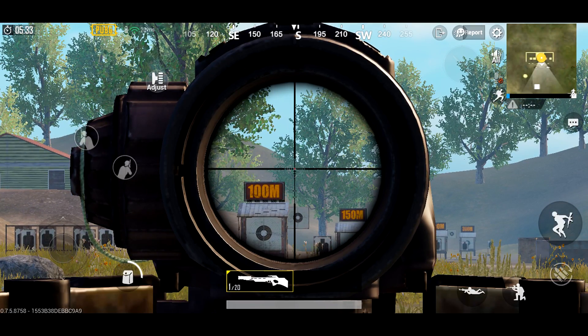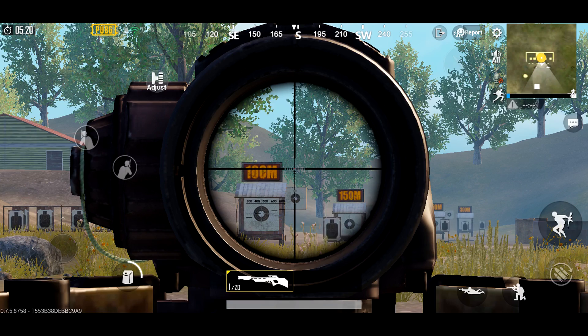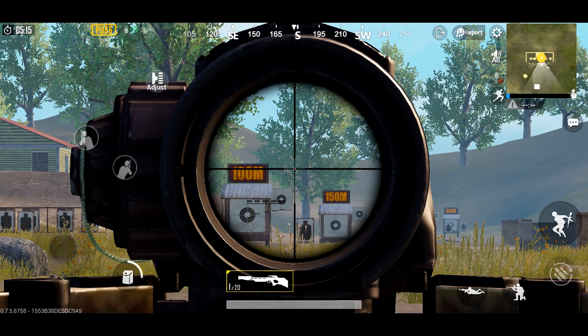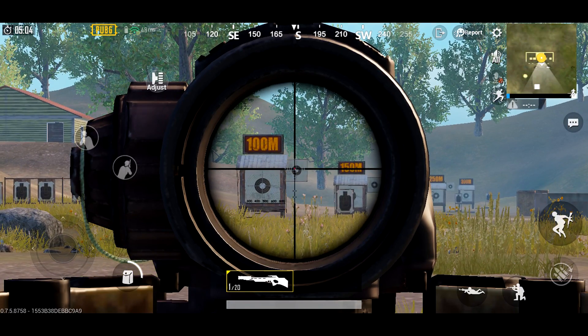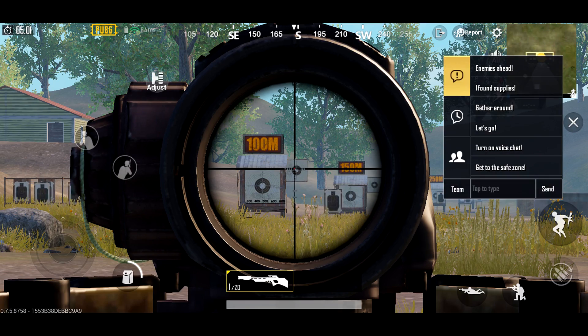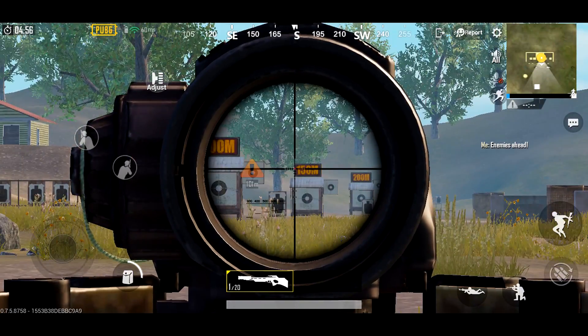I have a six-time scope and a crossbow. I'm going to be talking about just the six-time scope because the drop is going to vary depending on the magnification of the scope — where you want to aim to adjust for that rather large crossbow bolt drop. It's one of the easier ones to remember where you need to fire for each distance. If you're wondering how far something is away, just do 'enemies ahead' and you can see, for example, 101 meters. You can mark anything all the way out to about 400 or so.